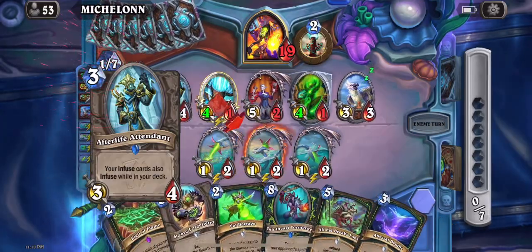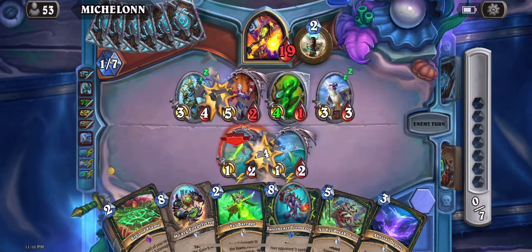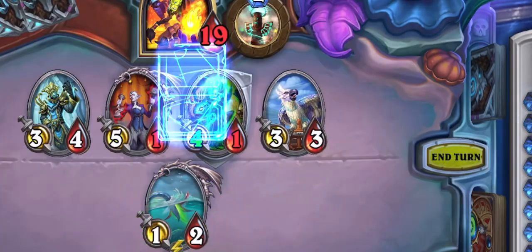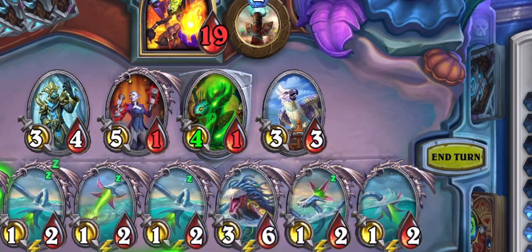So surely he's gonna kill the stocks, because the stocks deal damage even without the colossal. But here we have All Fell Breaks Loose and we resurrect the whole thing.